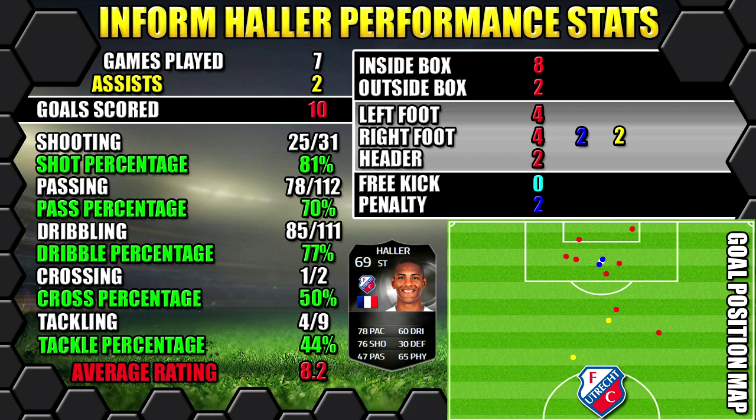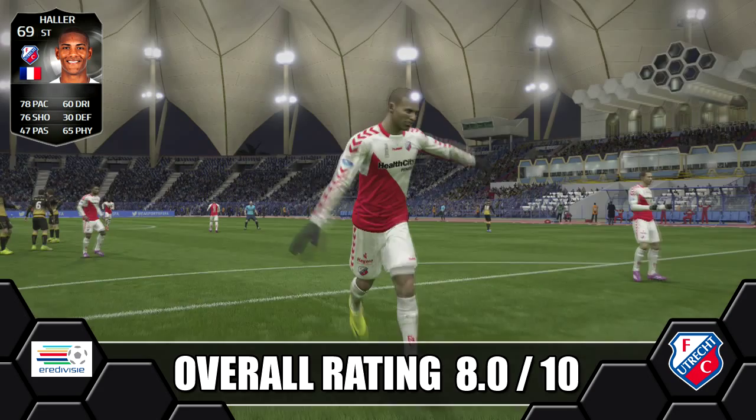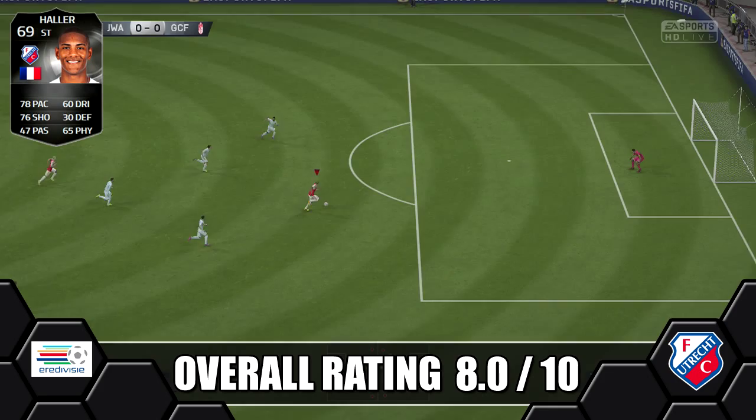Overall we're giving Silver Inform Haller a solid 8 out of 10. He makes a great silver striker with a massive plus 11 shot upgrade, decent pace for a big man, and a great aerial threat with his height and jumping. Despite some poor card stats he works really well in game and is worth a purchase — a relative bargain for a Silver Inform. We got him for 20k and he can be had for even less, so I'd highly recommend you go and try him.